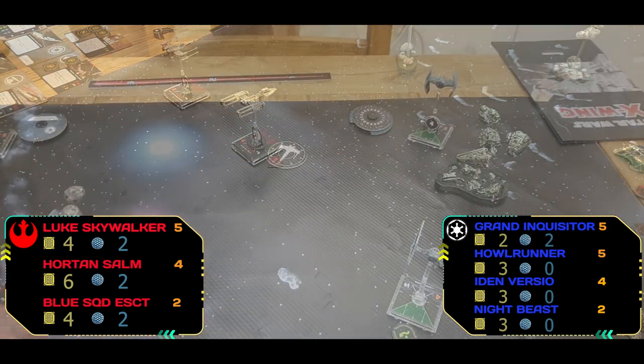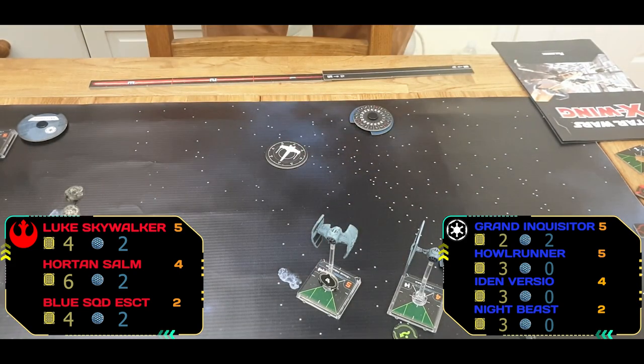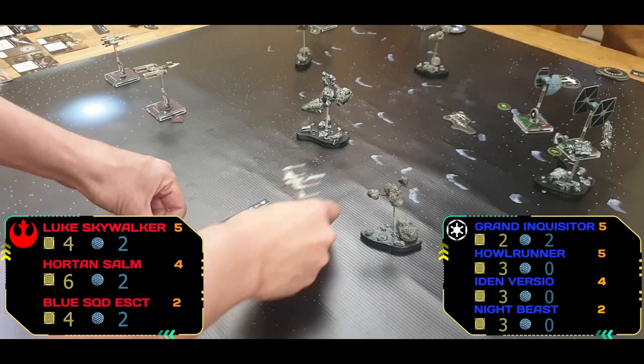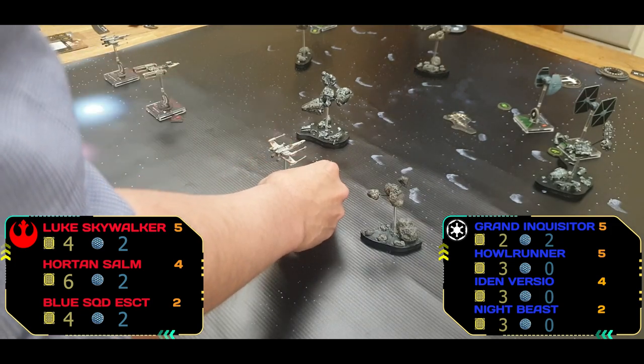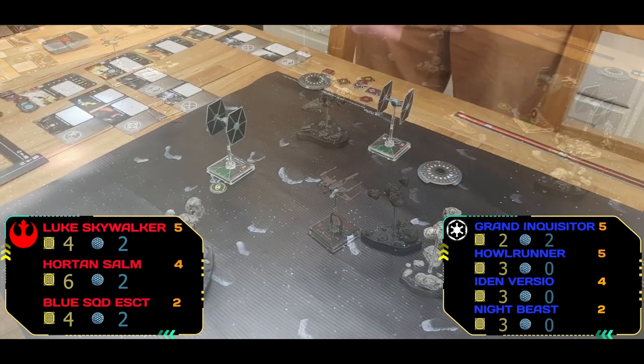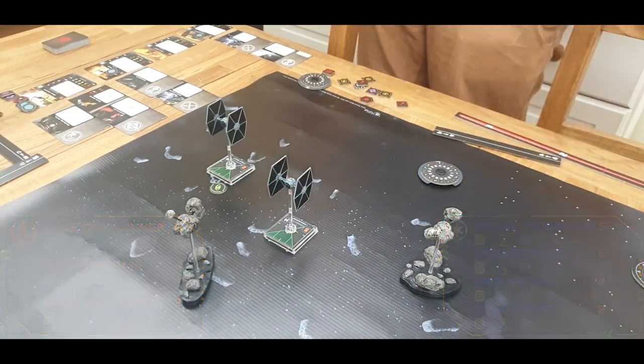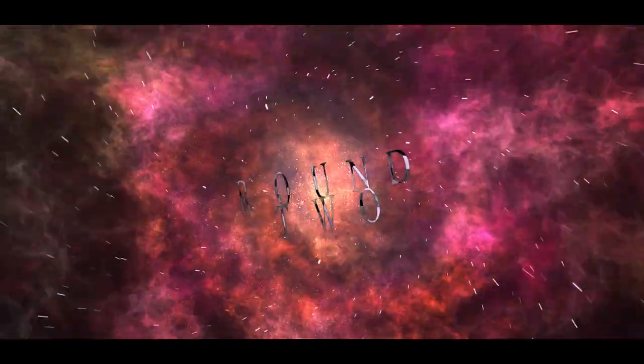Horton just moving up into the center to make sure those firing arcs are nicely set up for the second turn. Luke moving up, being quite brave, taking central position — you're sort of two versus one on that side but feeling confident. Last of all comes through HAL Runner and that is the end of round one.